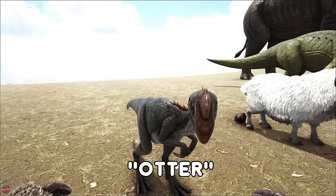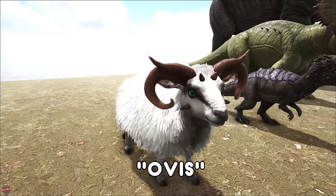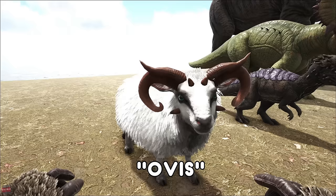The Oviraptor's only use really is it makes your creatures lay eggs faster. That's all it does — apart from that it's next to useless. The Ovis, or the Sheep — this thing is freaking gorgeous, I love this. They're really cute. They are used to pretty much make a mutton farm. Kill these and you'll get loads of mutton. You can cut their fur and you'll get loads of wool, so you can use that instead of pelt.